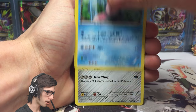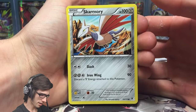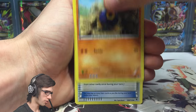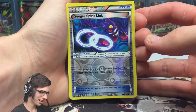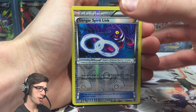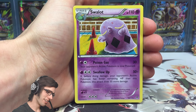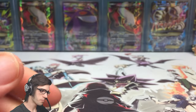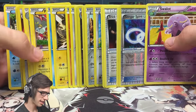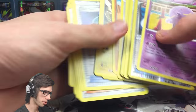We got an Alomomola — sorry about the scratch marks on my hand from a little puppy this morning. We got Skarmory, Bunnelby, Roggenrola, Trick Coin, Shauna, Wobbuffet, and a Gengar Spirit Link — come on! But the final card from this Mega Kangaskhan blister pack is a Trevenant — 110 HP with Poltergeist and Swallow Up. So it's a hashtag classic Amity opening. Probably the best pull is this Reverse Strong Energy as it's the most playable card we got.